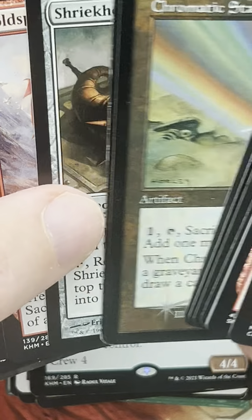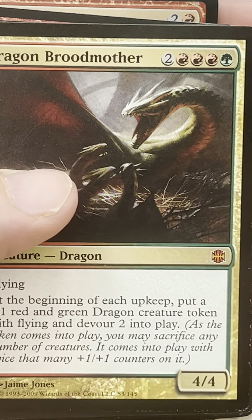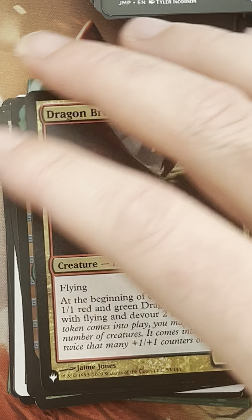Tyrant's Familiar is a Gruul dragon that creates 1/1 dragon tokens on each upkeep — really nice. It's another one that would create an abundance of creatures for us. And of course Terror of the Peaks is our first original method to this whole strategy.